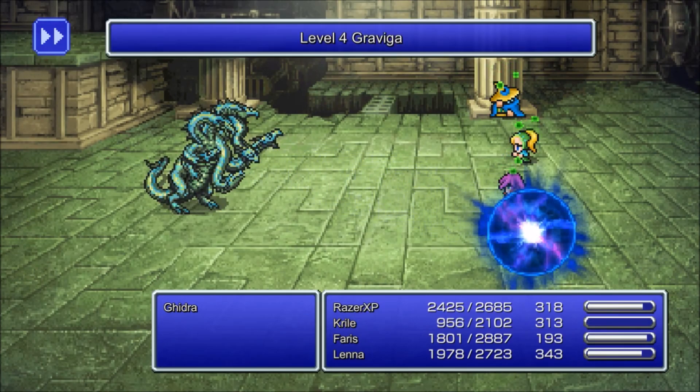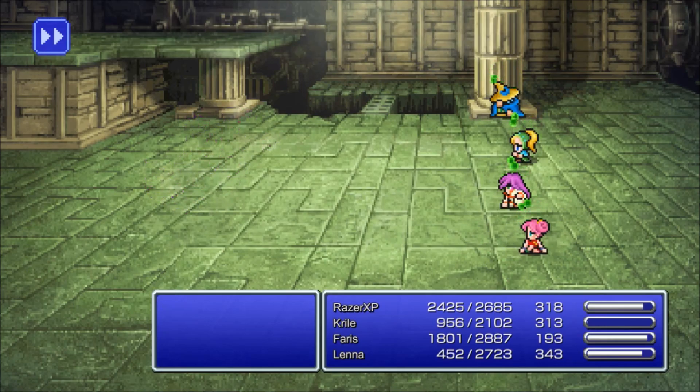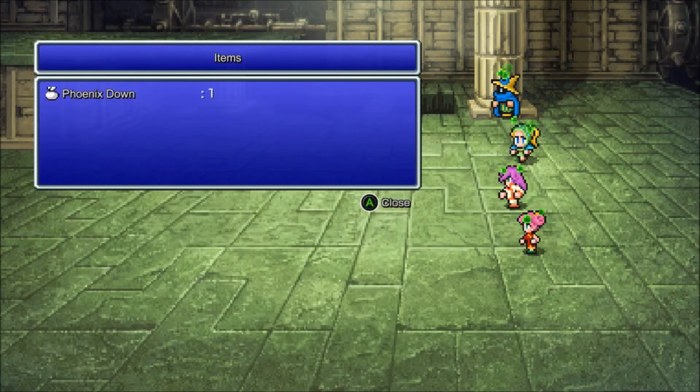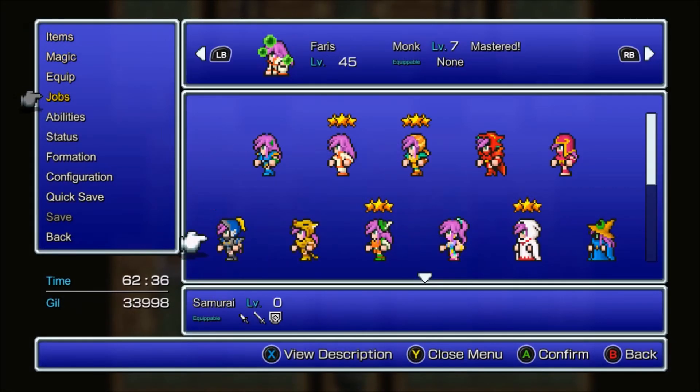I'm gonna go ahead and heal up. Ooh, Level 4 Gravija - you can learn that as well if you don't already have it. We already learned that earlier. There you go, Faris mastered Monk.